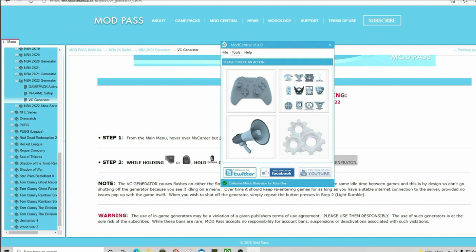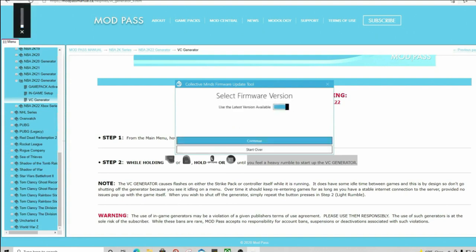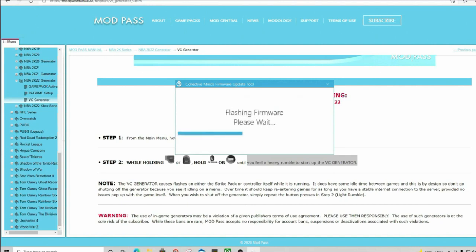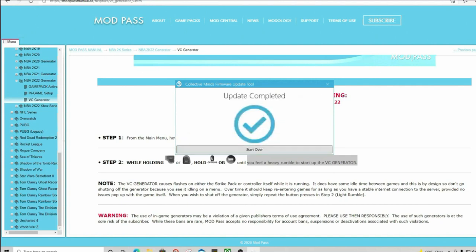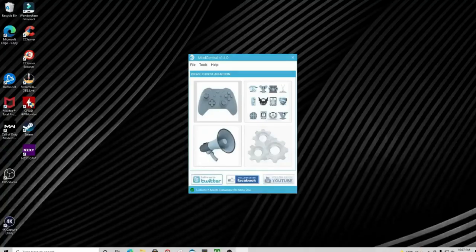To set up your Strike Pack, after plugging it into the PC, go to Help and then Launch Firmware Updater. This will update your mod pack to the latest settings — you have to do this every time there's a new update or whenever you get a brand new mod pack. Hit Continue, then Begin Update — it doesn't take long. Once it says update complete, close the program and relaunch it.